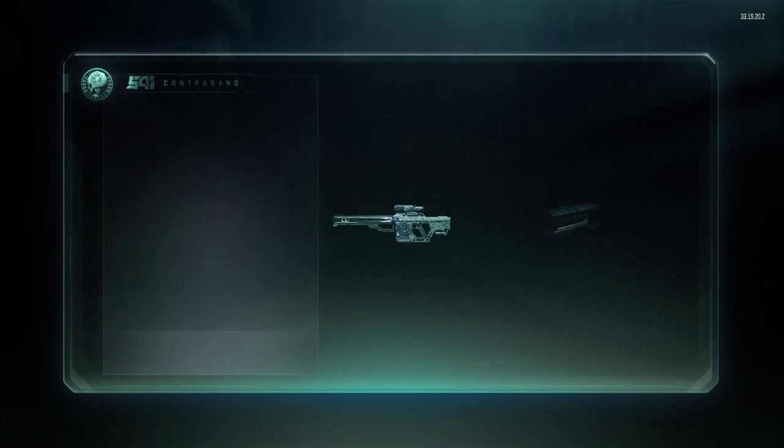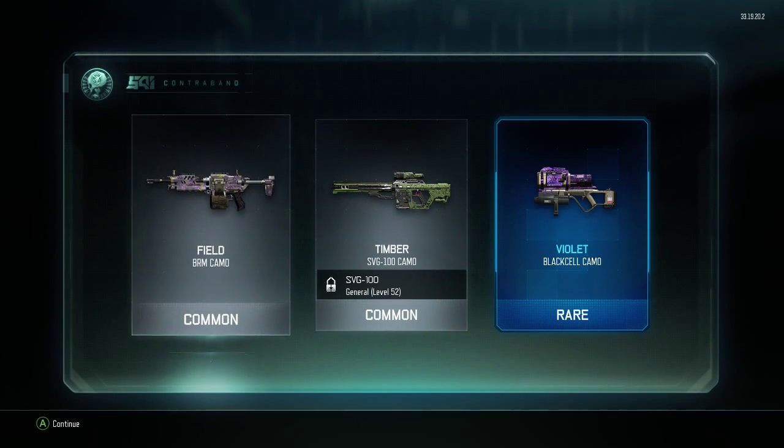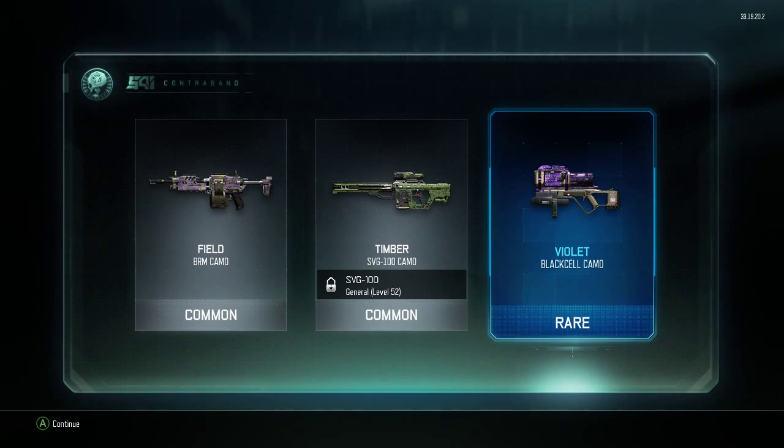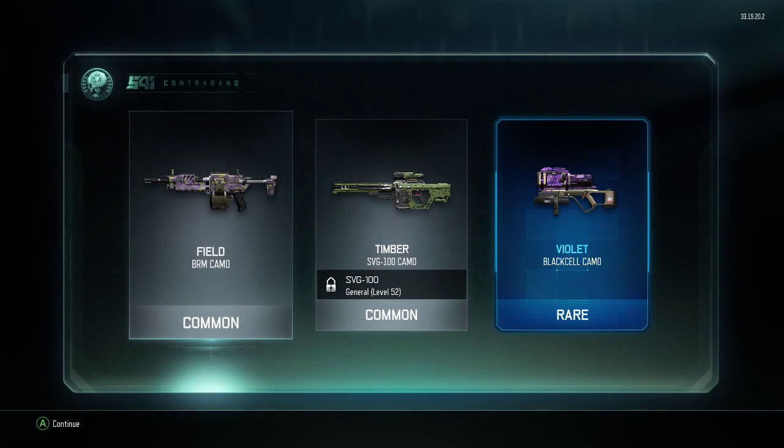Unlock it right now, let's go — bam! Okay, now the thing is I already got this before. The camo is called the Violet — we got this camo for the SVG. It's called Timber, and we got Field for the BRM.